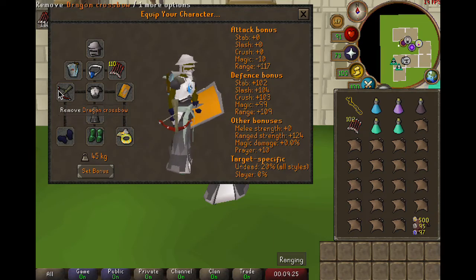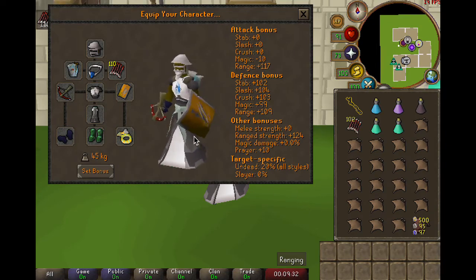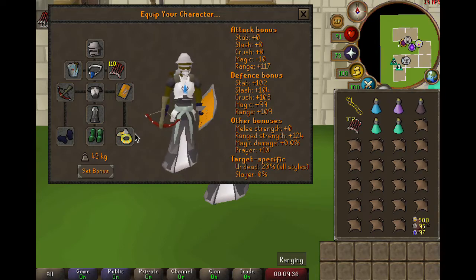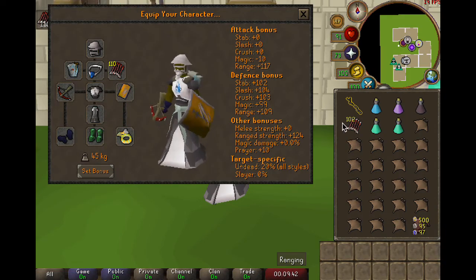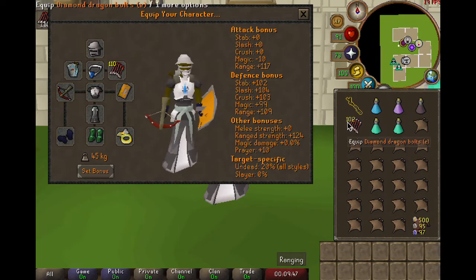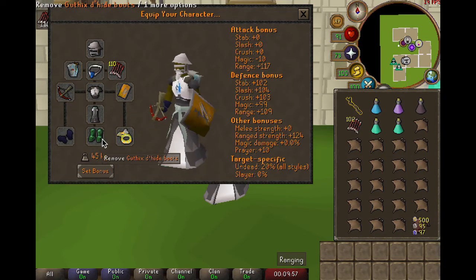If you're an iron man and you don't have access to a dragon crossbow or an archer's ring, you can use a rune crossbow instead and an explorer's ring 1. The explorer's ring 1 will give a slight prayer bonus, and the rune crossbow won't be able to use dragon bolts ruby or dragon bolts diamond — you'll have to use adamant bolts ruby and adamant bolts diamond instead. If you don't have access to blessed boots, you can use snakeskin boots instead.